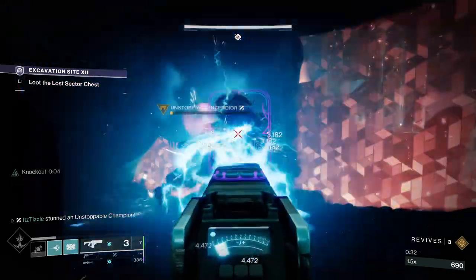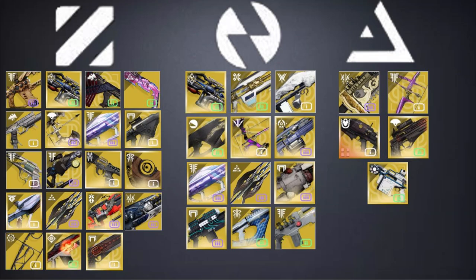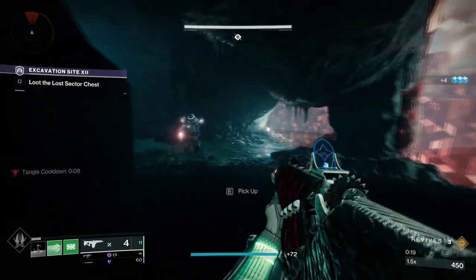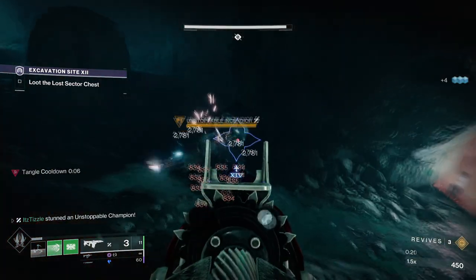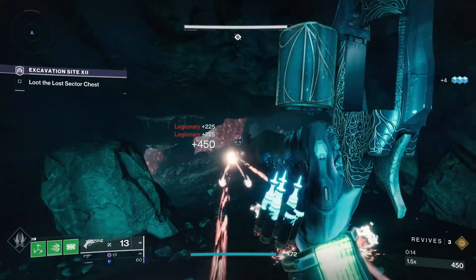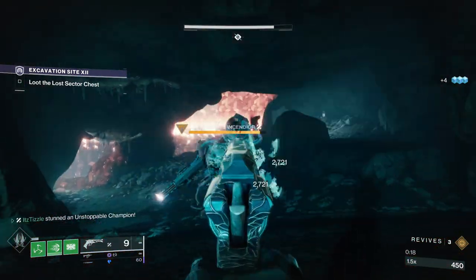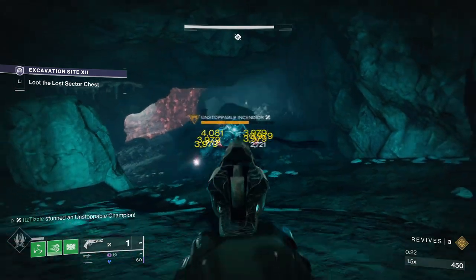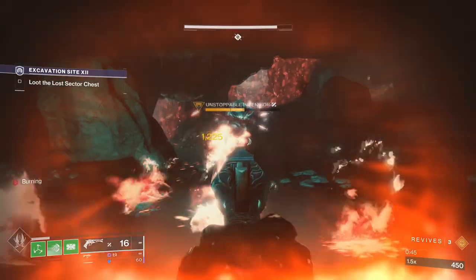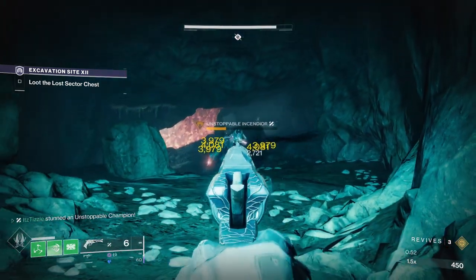Some exotic weapons have Intrinsic Unstoppable built in, meaning they can always stun a champion. First up is Bastion — simply charge up the shot, and when you land your burst, it will stun an Unstoppable. Next we have Malfeasance. Shooting an enemy will infect it with a Taken Slug, and once you shoot 5 slugs, they will detonate and stun an Unstoppable. This pairs extremely well with Lucky Pants on Hunter. Additionally, if multiple teammates use this weapon, you will stun an Unstoppable after 5 total shots combined.